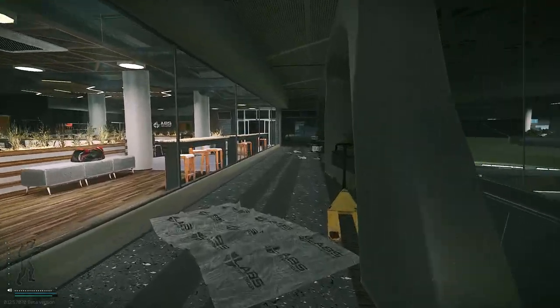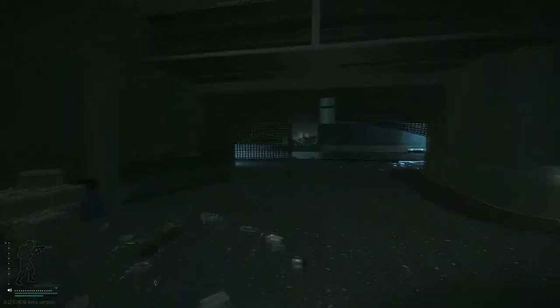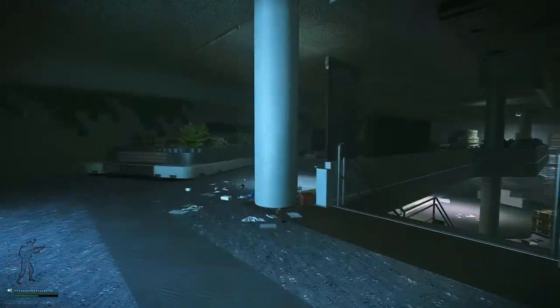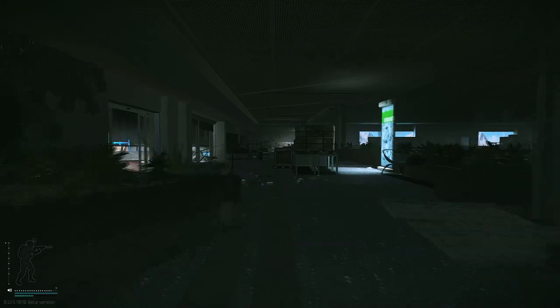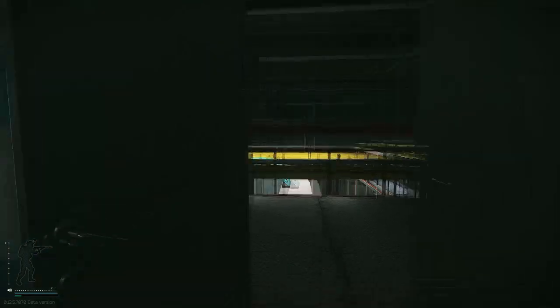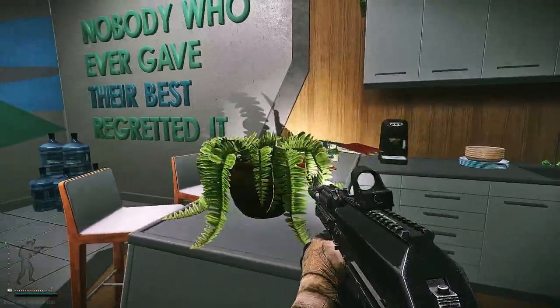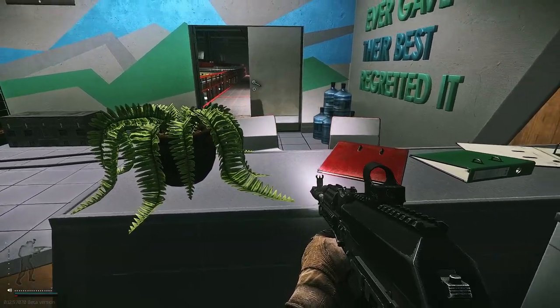For the last spawn we're going to head over to room B21, which is above the server room. I'll speed the video up a little bit. Head down this hallway, take a left here — this is the room you want to be in. It'll be on this table right there.